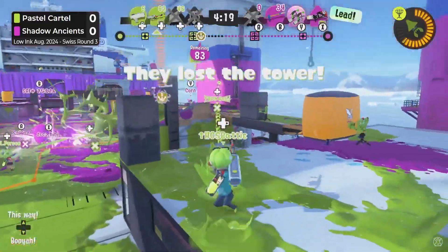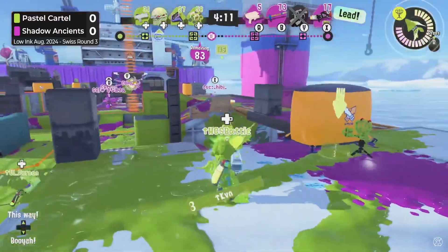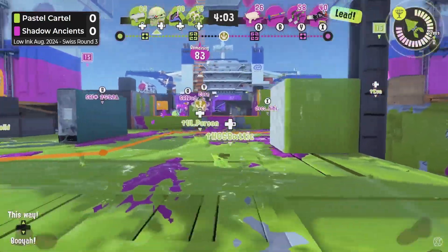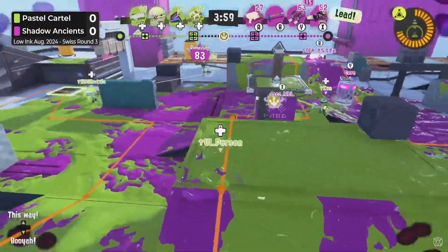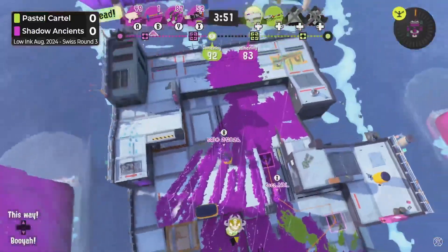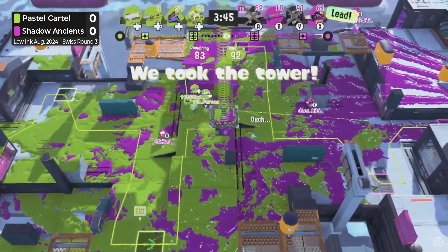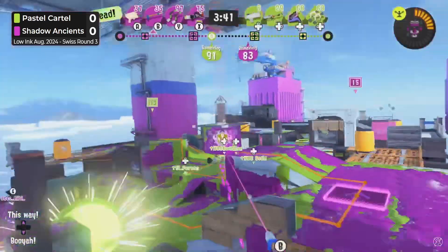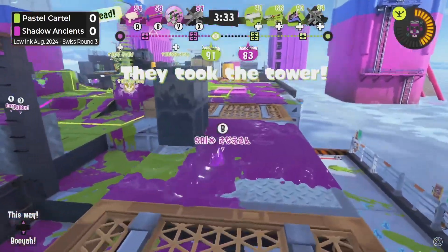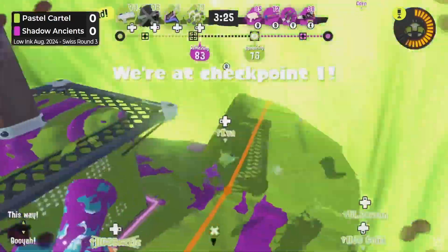The Shadow Ancients are still having control over mid as the Pastel Cartel are still fighting their way in, still fighting their way to the tower. But now with the pick onto the Slosher, it's their turn to get on top. A Tac Missile is deployed on the side of the Shadows as they have to jump away. Pastels still in control over mid despite losing a whole bunch of players — they were able to keep that position and force the Shadows away, so they still have control over the tower. The E-liter is keeping them away.